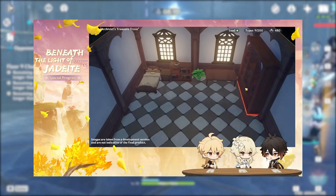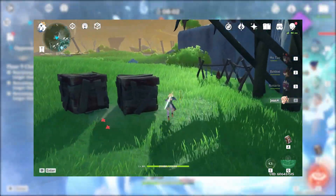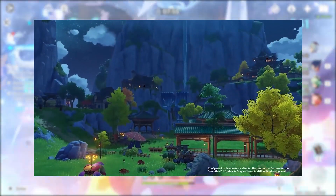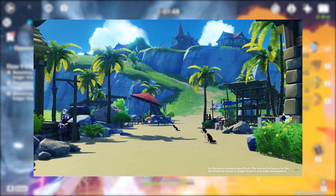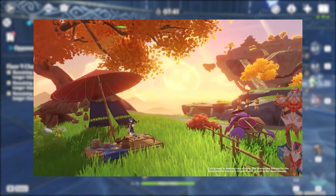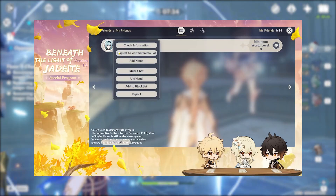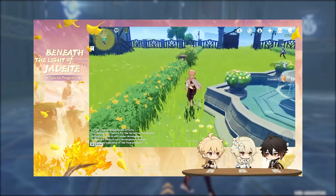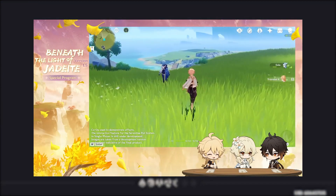miHoYo also confirmed two new features will be added in future patches. The first will be a gardening feature for growing vegetables and flowers, which is great for lazy players who hate running around the map collecting these items for recipes. The second feature will be the ability to station your characters in your Realm, which will be a really cool aesthetic and should make for some great screenshots. In the official Dev Q&A, miHoYo stated that the Serenitea Pot system in version 1.5 is just the beginning, and many functions and contents are not yet available. I really like that miHoYo made this feature available in co-op so that we can go check out friends' housing and flex our own.